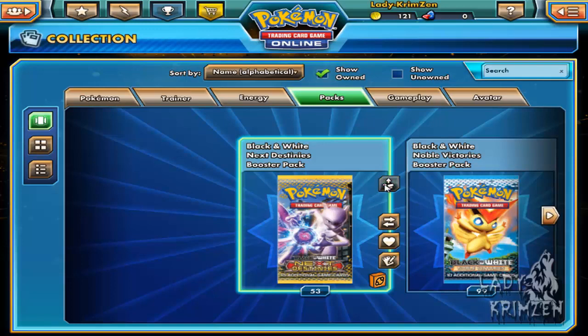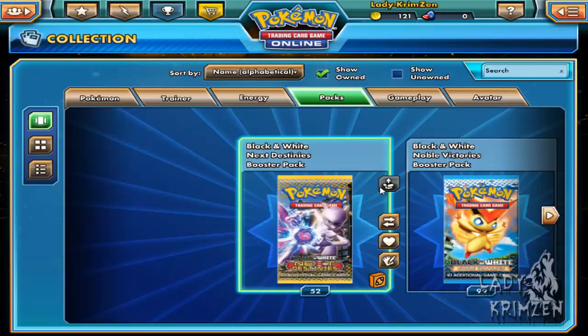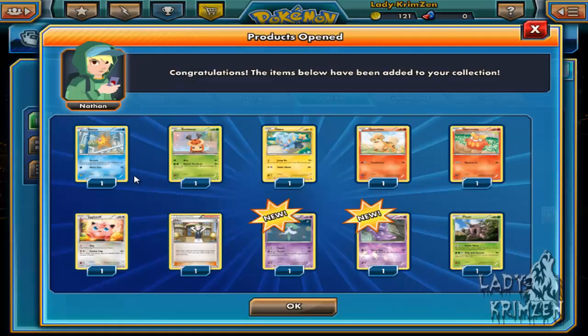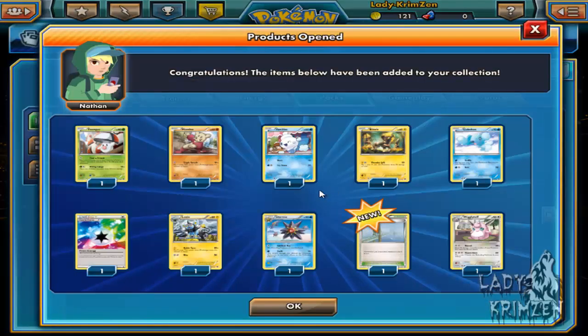I might pull a few more — ooh, nice! Shinx, Pansear, Elgyem, Growlithe, Blitzle, Lapras, Sky Arrow Bridge, Prism Energy, Reverse Holo Musharna again, and we've got a Amoonguss which we do not own — and that is rare as well. Just one or two more: Staryu, Kricketot, Sheiks, Growlithe, Darumaka, Jigglypuff, Cilan, Keeler Reverse Holo, Grimer, and Pinsir. One more to even out: Foongus, Minun, Vanillite, Blitzle, Cleffa, Prism Energy, Luxio, Starmie, Reverse Holo Sky Arrow Bridge, and a Wigglytuff. That's going to be it for the card openings.